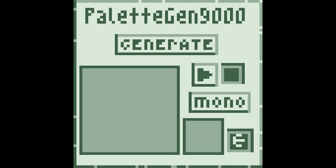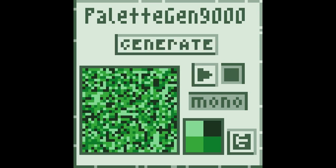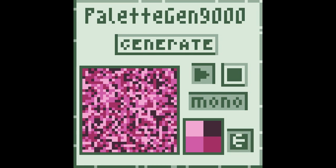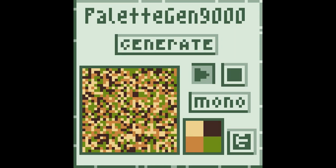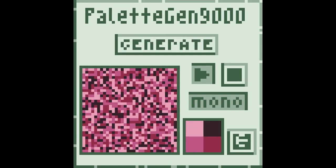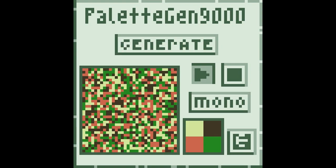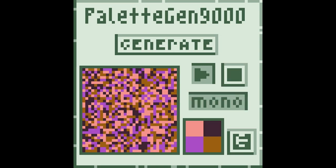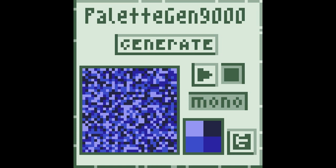We're checking out Palette Gen 900. We can generate different palettes. This is mono hue. I quite like these palettes. Mono seems to make all of the colors way similar — they're all in the same color family. Whereas not mono, they're not necessarily all in the same color family. I'm not sure what this square and stuff does, but I quite like this. It's great if you want to generate some different palettes to then challenge yourself and use. I think generating palettes is good — challenges making pixel art. I like the presentation of it all as well.